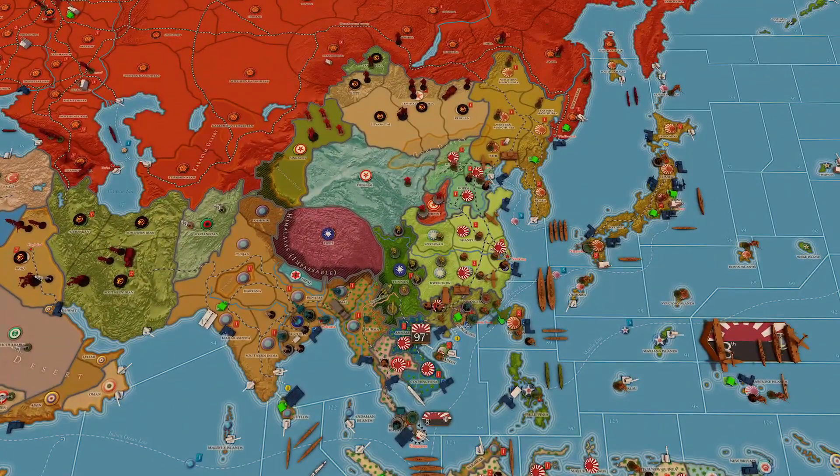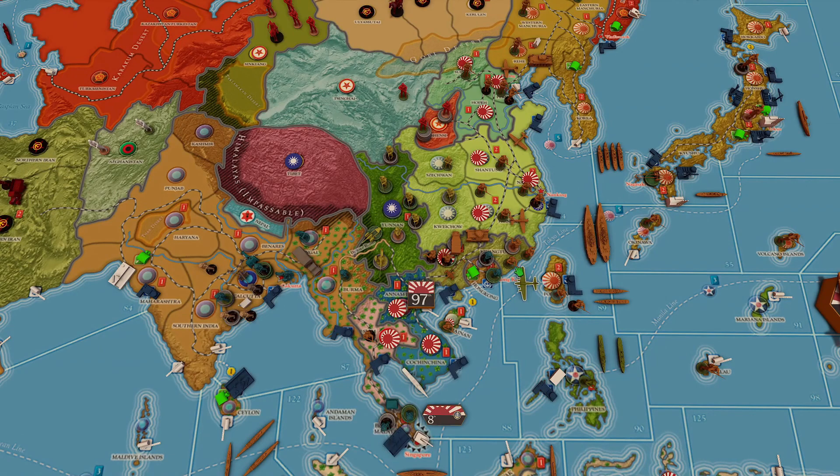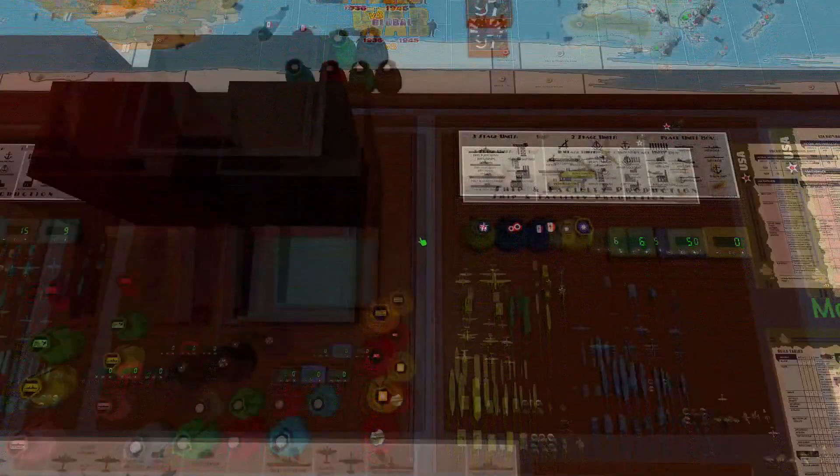We are going to make a combat move. We are going to take the strategic bomber and bomb some juicy targets. I think our only real good target is Kwan Tung. The best I can kill is militia, but actually I'm going to bomb Formosa — to take revenge for them taking out my poor defenseless paratrooper. Because if we get lucky we'll have more value there than killing a militia and a militia. So we'll go to the combat section.